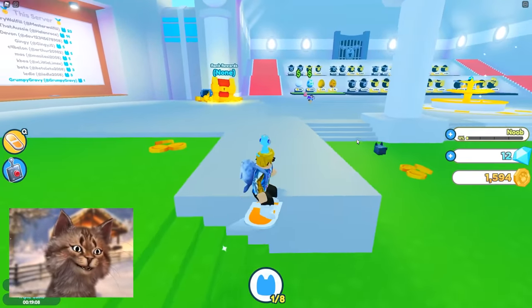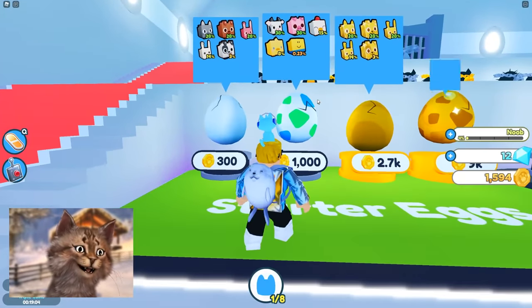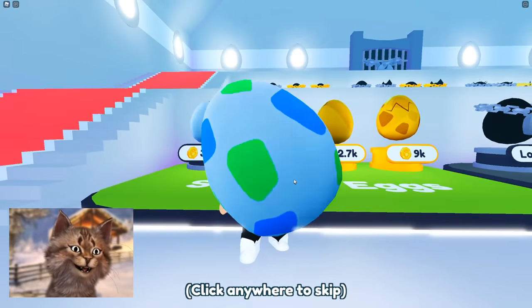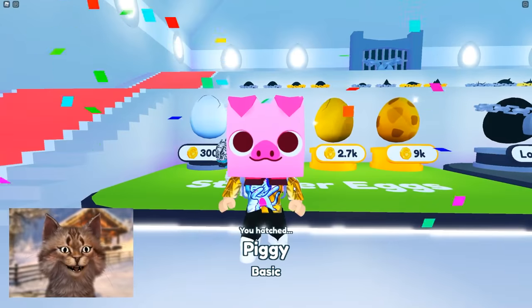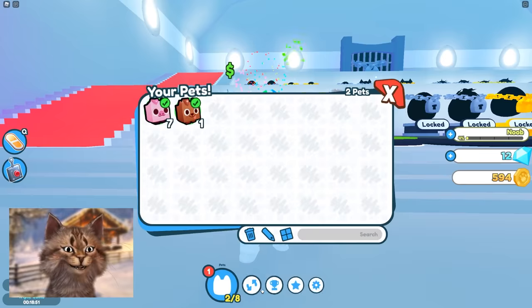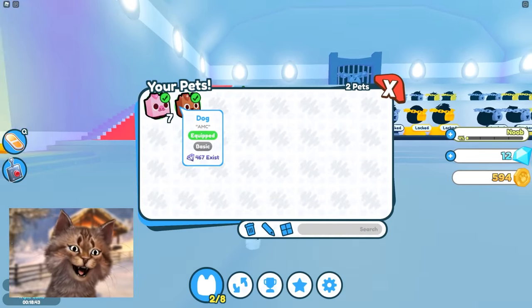How much am I gonna get? Nice, you can afford your first egg. Let's get our first egg — we can actually skip the first one and go straight into the second egg. Let's buy our egg and see what we get. We got a Piggy! Now we're playing Pet Simulator and Piggy at the same time. It does seven damage, and 16 of these exist.